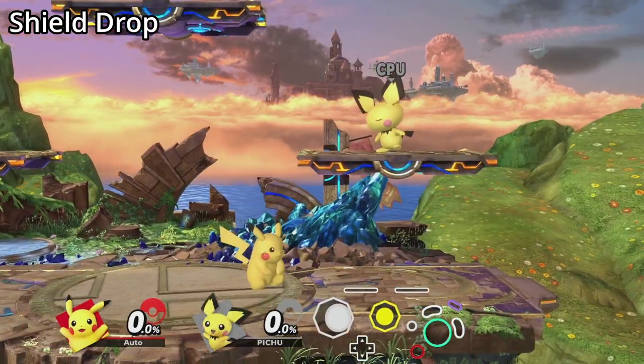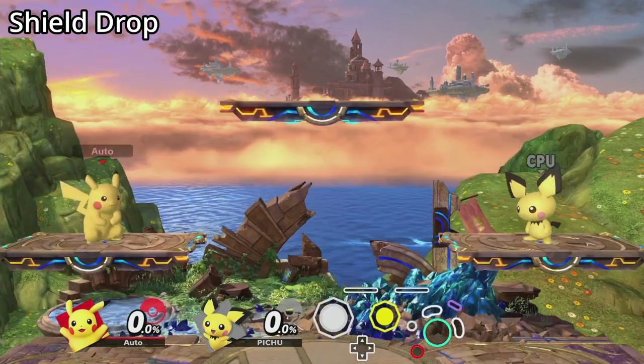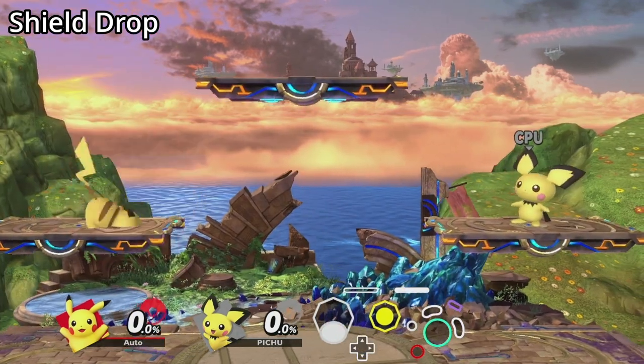One bug with the taunt method is that since taunt is also bound to footstools, sometimes you will buffer a footstool out of the shield drop. If you're more familiar with the axe method of shield dropping, that works here too.